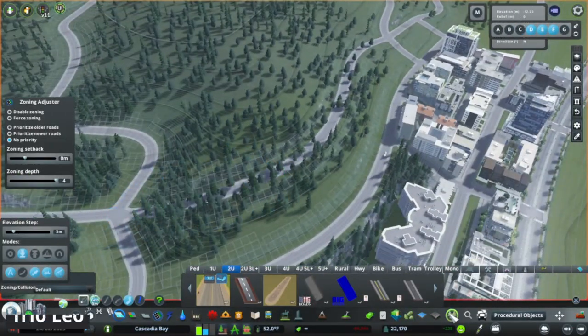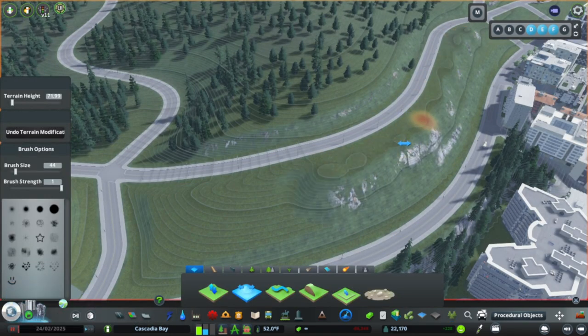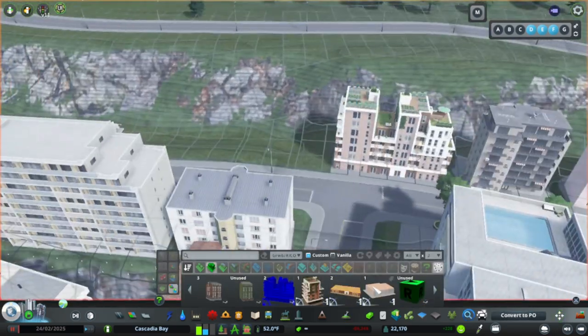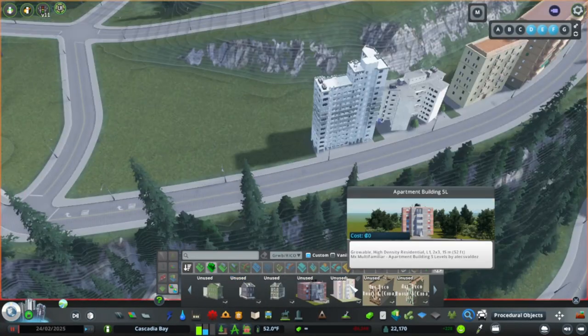As we get a bit further up the hill, we're starting to get into some of the roads that I've laid out based on their actual locations in the real town of Astoria. I've decided to keep some of those in place and then follow the general terrain contours for the new roads, as once you get this high up, the terrain is much too steep to continue a standard grid.